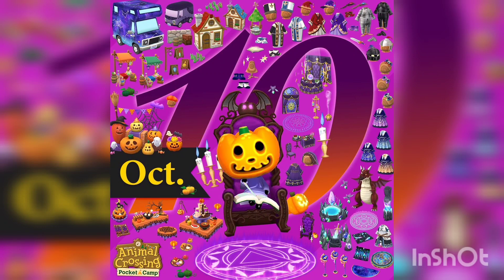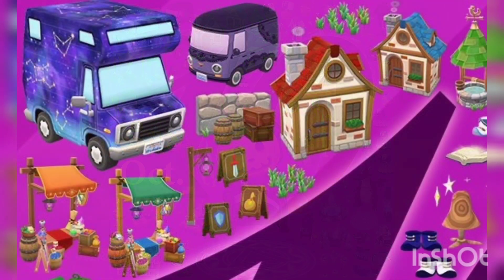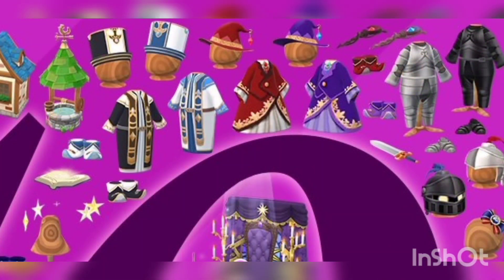Here is the preview — we got Jack in the middle and we got all the items. We could finally see the scavenger hunt and the fishing tourney, since yesterday I uploaded a video but we could only see the gardening event. Over here in the left corner we got the gardening event, and we also got some skins for the campers — there are two new skins. I hope they're free.